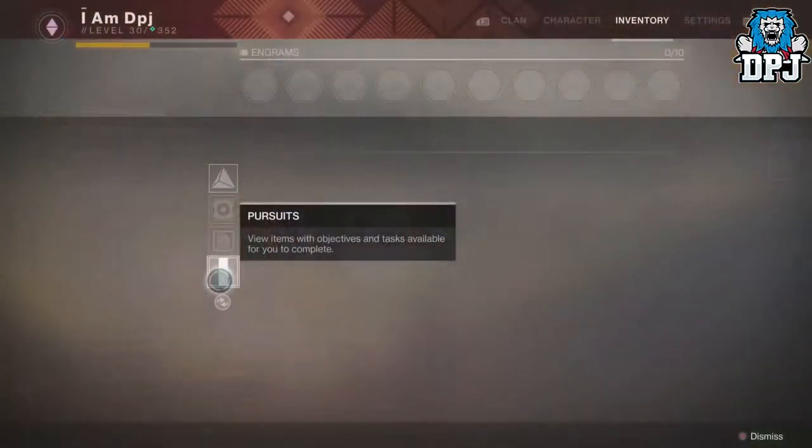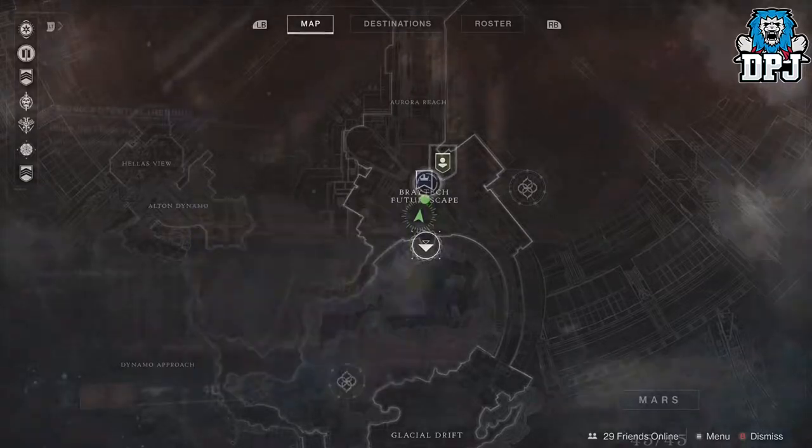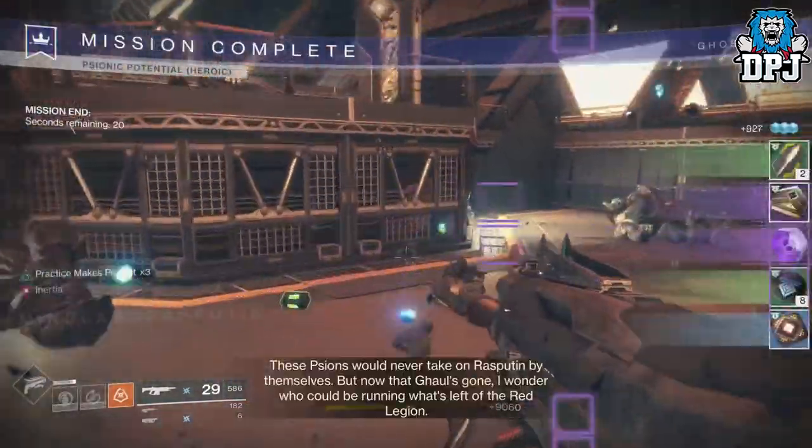Once you have the 25 Valkyrie kills, you then move onto step 2, which is to complete the heroic adventure Sionic Potential. Which is an easy thing to do, I'm not going to lie.